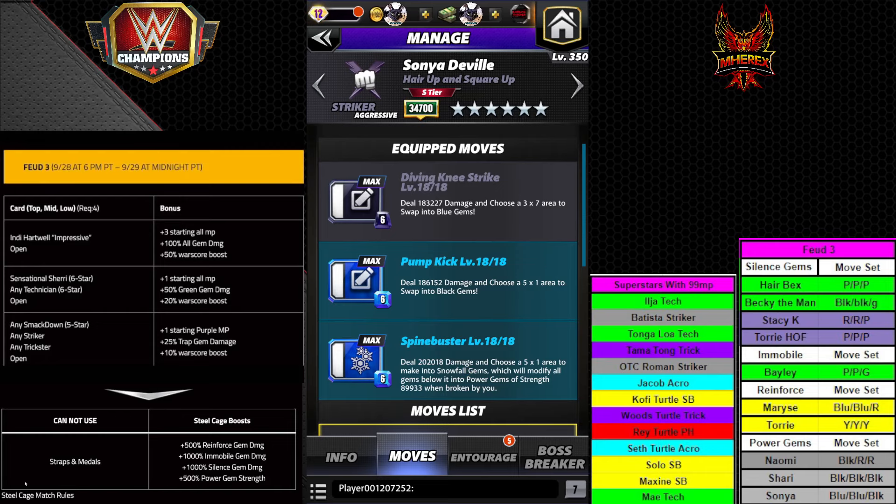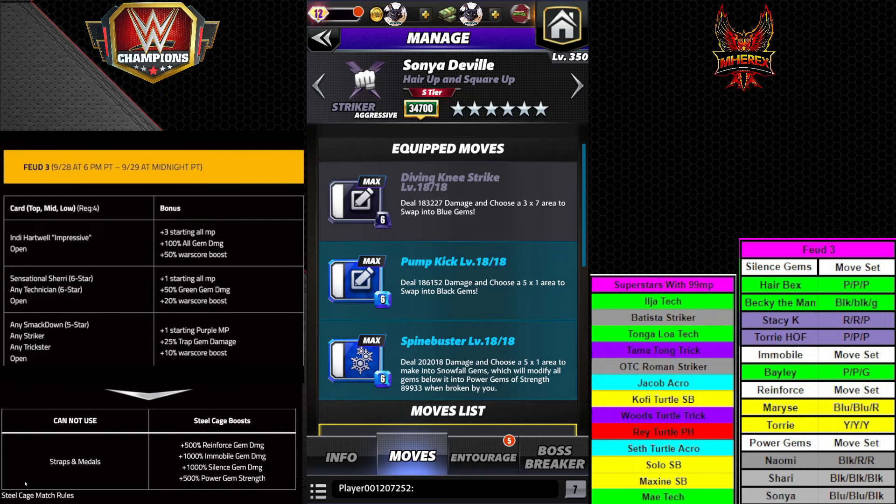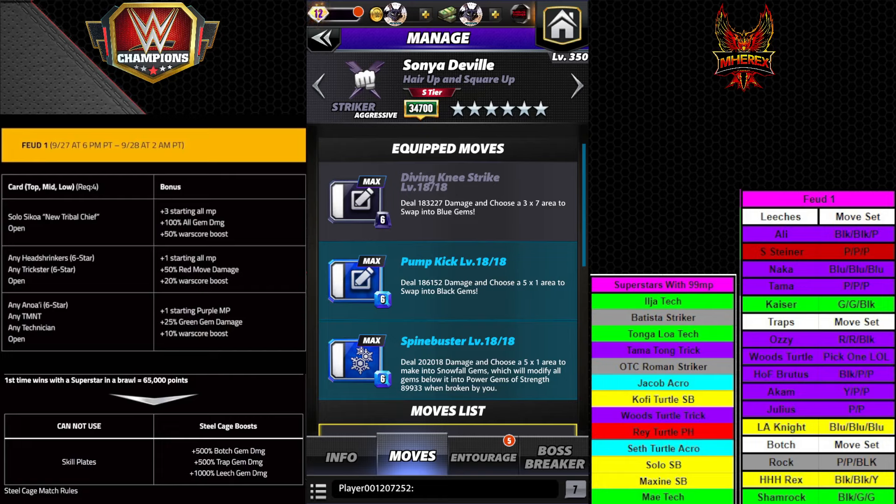The fourth flash feud is just normal rules so I'm not really going to go into it — you can see the info right there, just regular rules, no steel cage rules. That's my feud breakdown for steel cage. I'm super curious about feedback — it's been forever since I bothered doing these because I think most of the choices are too straightforward. Your big things are: don't run too big a lineup that you can handle, especially if you don't have a lot of 99 MP; focus on the people you do have that can take advantage of the buffs; and go into it with an open mind because that'll make it a lot easier — if you go in hating it, you're going to hate it.